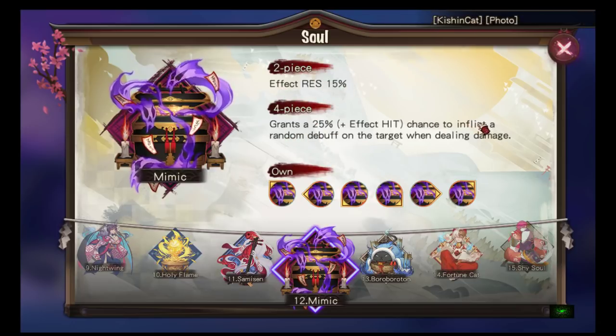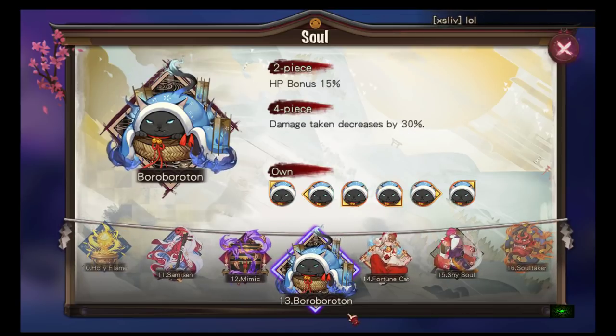Mimic: two-piece is effect res 15%, four-piece grants a 25% chance to inflict a random debuff on the target when dealing damage. The problem is it's random — it could be freeze, daze, confused, defense break, or attack down. If I wanted to make a CC team, I'd probably use this set because of the 25% chance.